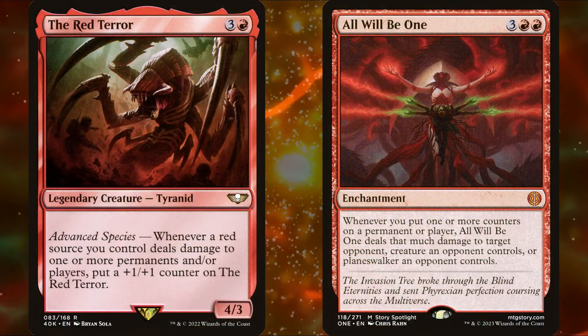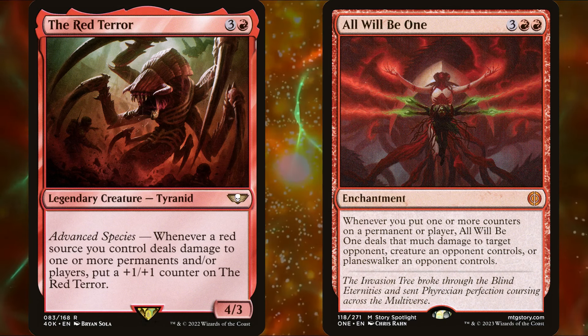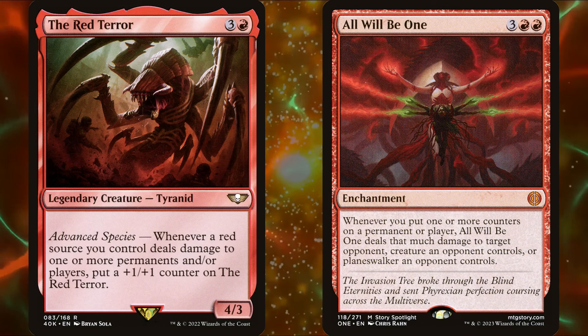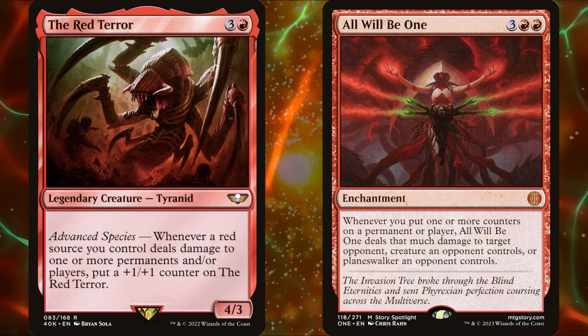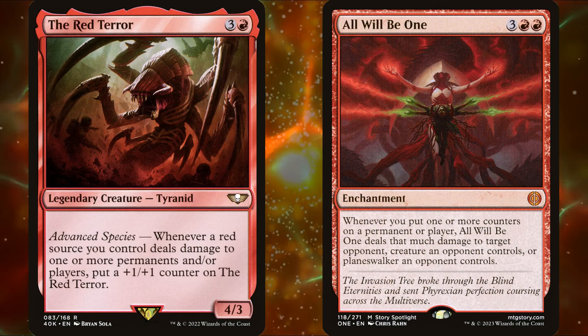Next up, The Red Terror combined with All Will Be One generates infinite damage. We simply need to put a counter on any permanent we control to trigger All Will Be One, which will trigger The Red Terror, which will trigger All Will Be One — ad infinitum.